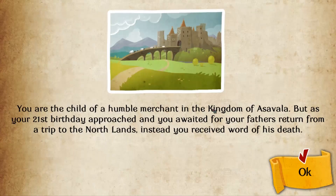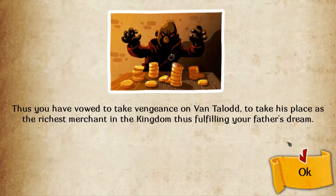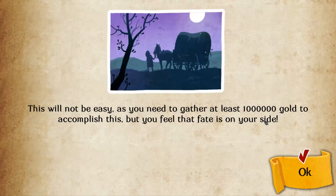So you're the humble child — people die, things happen, intrigue happens, evil man, yada yada yada. You need a million gold. Cool.